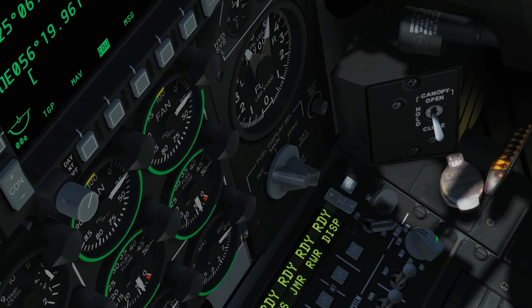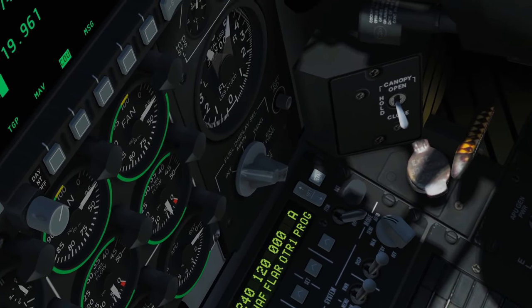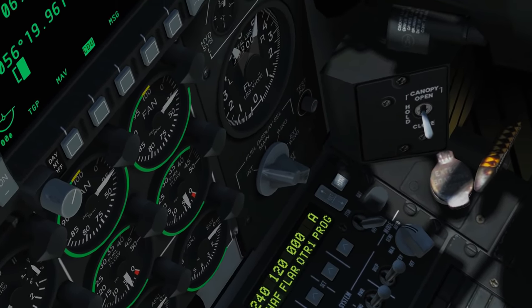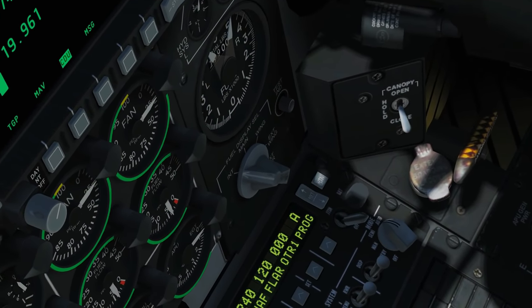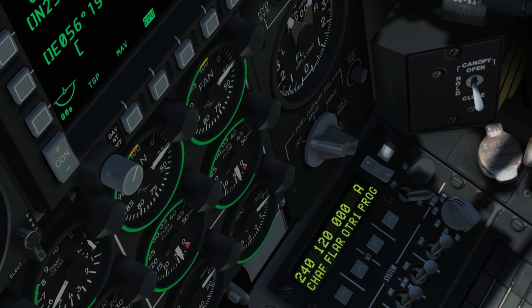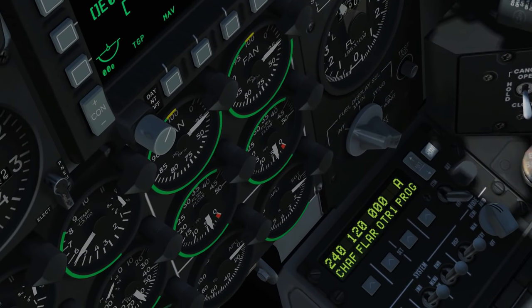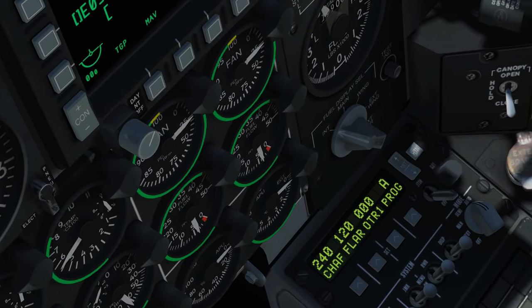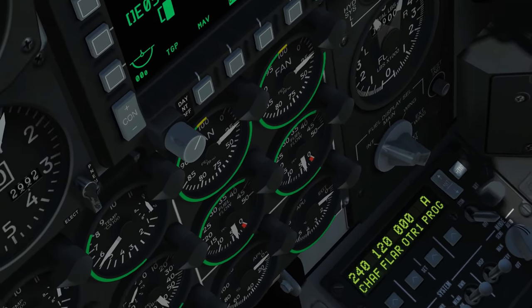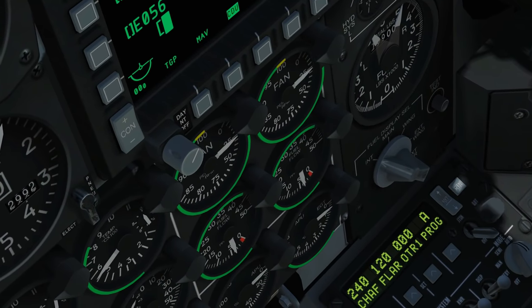In fully automatic mode the system chooses the best expendables program based on threat and starts and stops it automatically. It also chooses the most appropriate jamming program and jams automatically. The missile warning system works passively and also drives the expendables — it selects the appropriate program and releases expendables by itself. So when planning a flight, the first decision is: do you want fully automatic, semi-automatic, or manual?